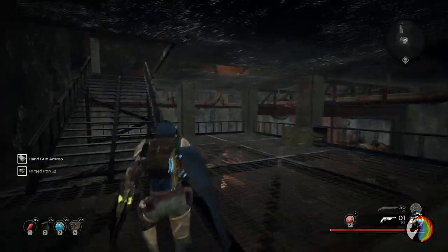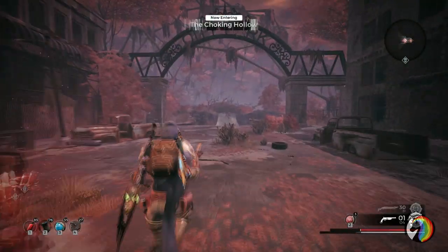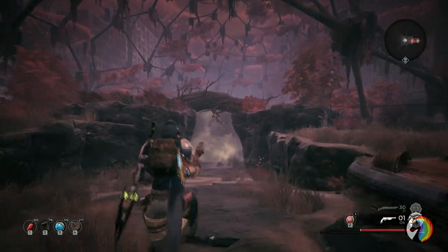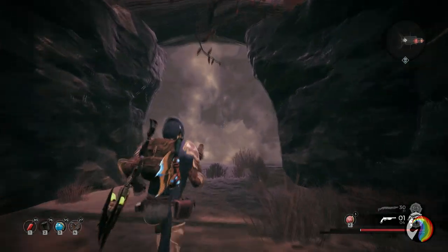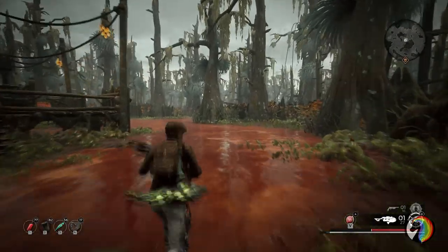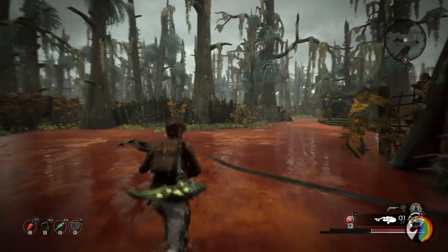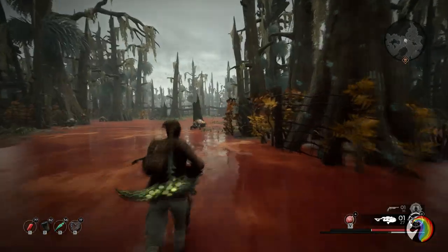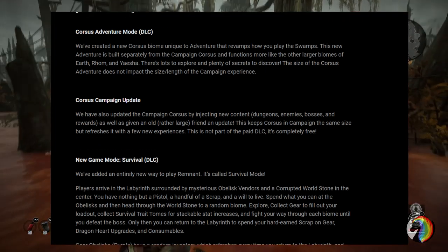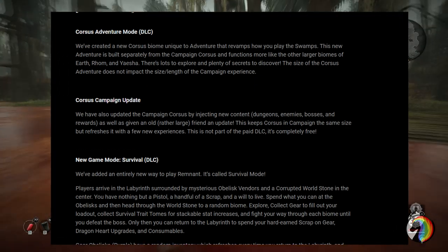The actual Swamps of Corsus DLC, which you can buy separately — I think the cost is around $10 — will introduce survival mode, Corsus adventure mode, and new armor skins. Corsus is now available in adventure mode; it wasn't previously but now it is. If you buy the DLC you will be able to select Corsus in your adventure mode menu when you go to the big crystal in Ward 13. There will be new items related to the Corsus biome, new dungeons, and new enemies.